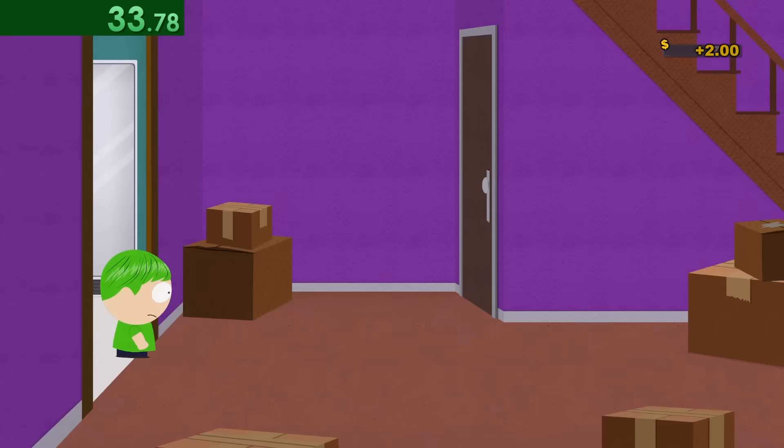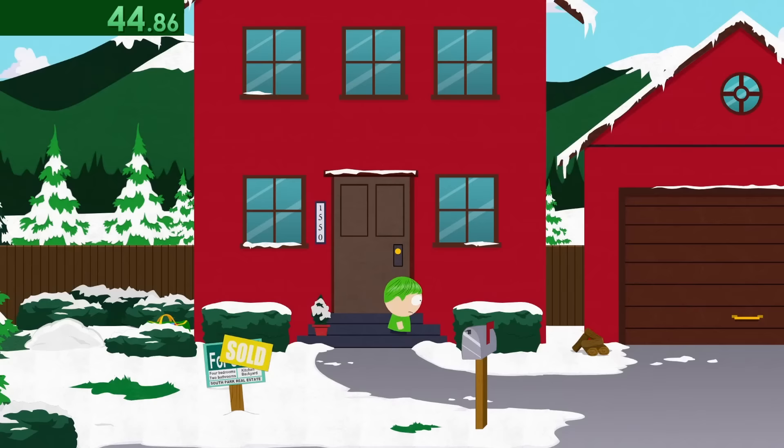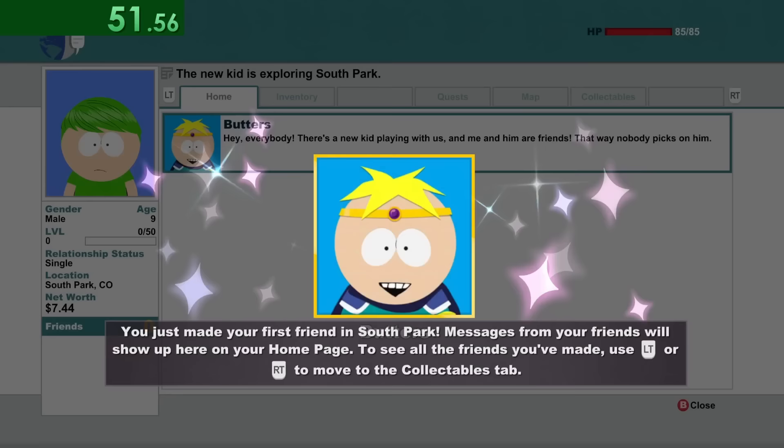After getting all seven collection points in the house, we need to progress the story. We punch this guy beating up Butters, and now Butters is our friend forever.